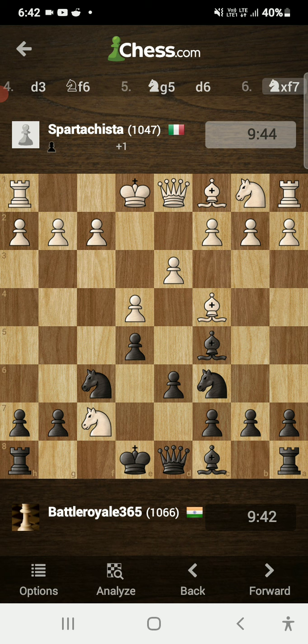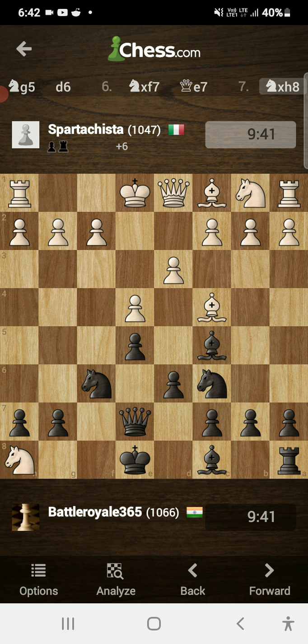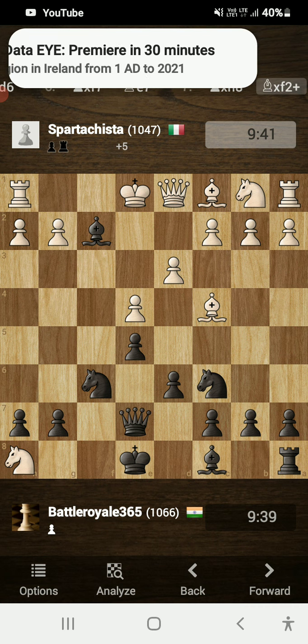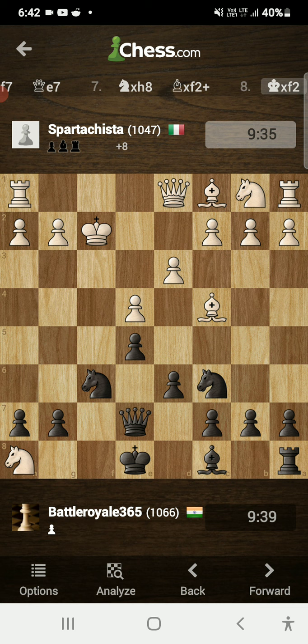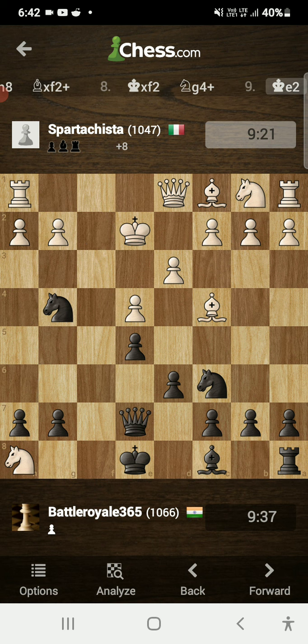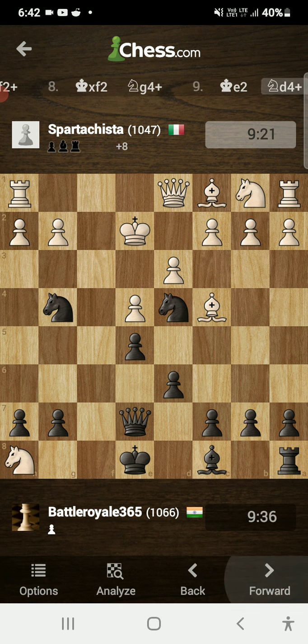My opponent played knight takes f7, forking both my queen and rook. I moved my queen to e7, he took my rook by playing knight takes on h8 — a check. Now I sacrificed my bishop by playing bishop captures on f2 check, he played king captures f2, and I gave another check: knight to g4. The idea behind the d6 move was to open up the diagonal for the bishop, which gave support to the knight. He played king to e2.